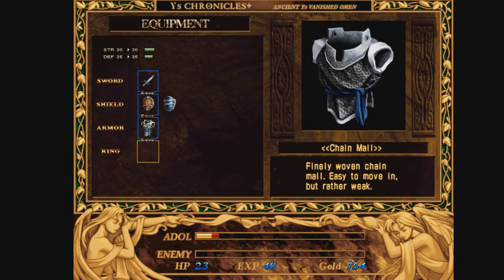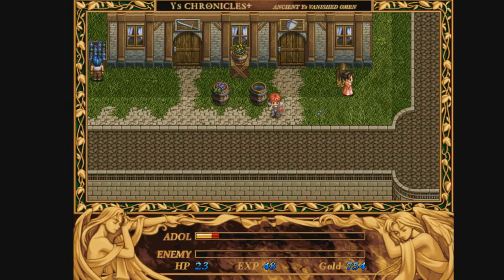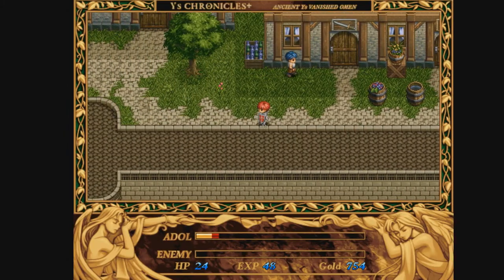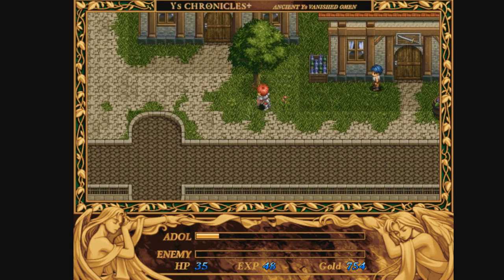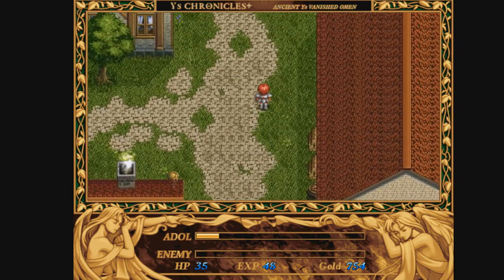Let's go to equip now. Now is there anything else I need to worry about at this moment, in terms of my notes? We are good. We have everything we need for now. The only thing I can really recommend now is get yourself up to level 3, and then head to the town of Zepic.